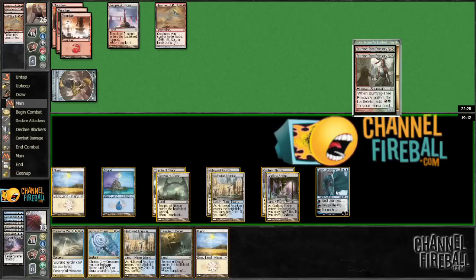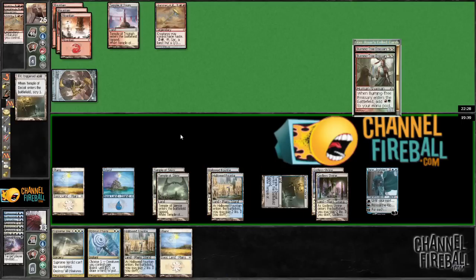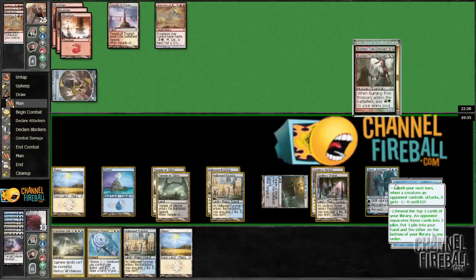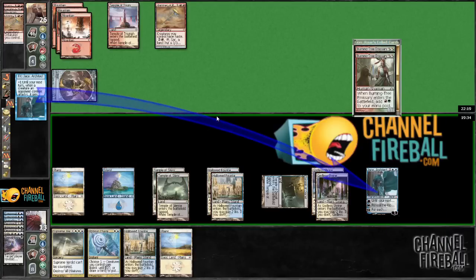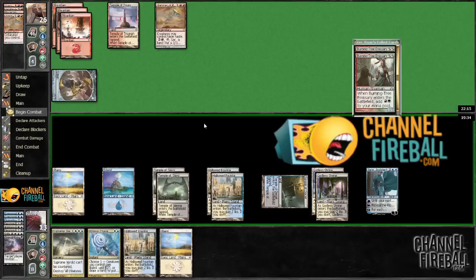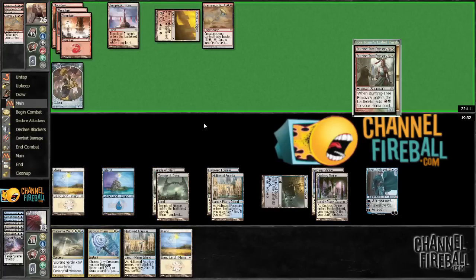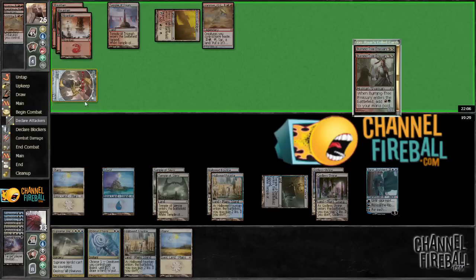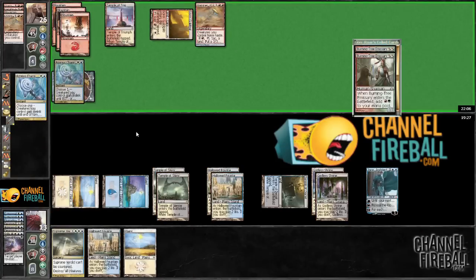He didn't make another guy — that's really interesting. I guess I'm just going to play the scry land first and see what we're working with. Let's put that on the bottom. I'm going to plus Jace again. He's not making a dude — I guess that's fine. I'm going to Azorius Charm it now, force him to sacrifice more lands if he wants to do anything.